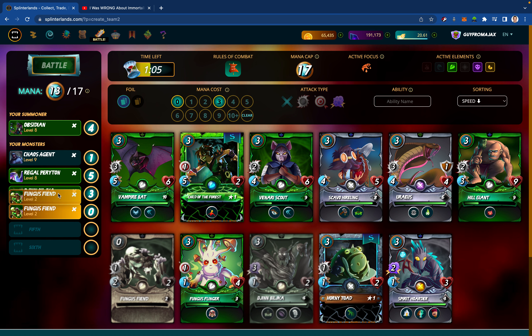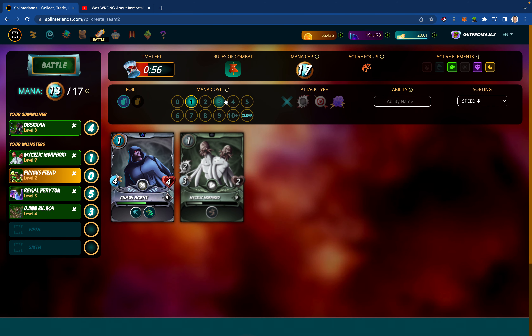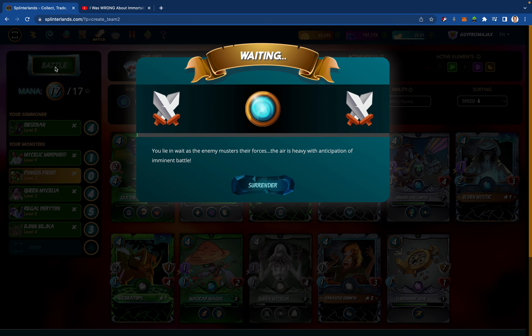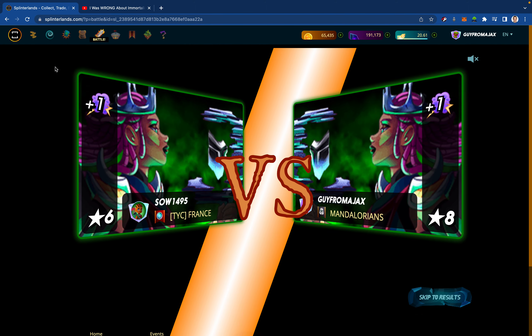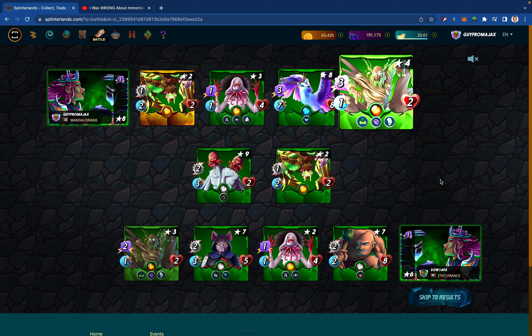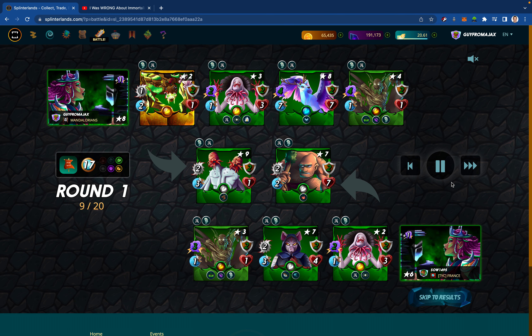Actually, we're going to go Mycelic Morphoid. So now we have two tank-like monsters and we're going to armor them up with Queen Micella. We're going to let the Regal Periton essentially be the anchor monster since Jyn Bilka has Camouflage, and hopefully the high speed of the Regal Periton will be able to avoid any sneak attacks. I've been adjusting my style a little bit — I tended to put armor or high health monsters in the anchor position, but I'm going with more high speed like Pelicor Bandit and Regal Periton, just under the guise that they'll avoid being hit as much. No sneak monsters in play from my opponent, and we're both going magic. From levels, I have the card advantage.